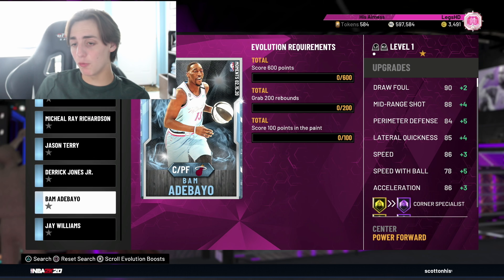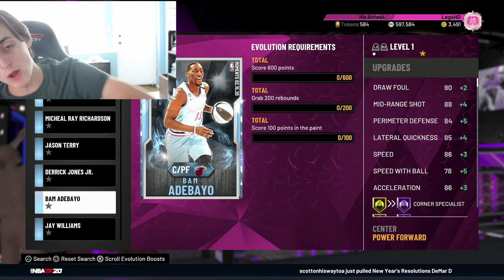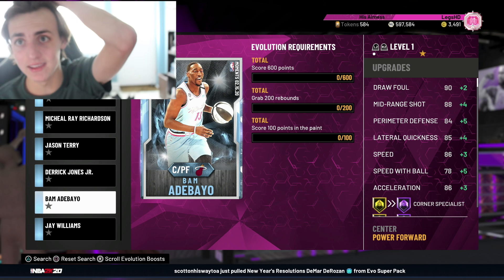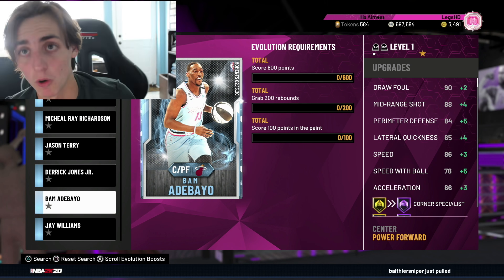The last one I'll go over is Bam Adebayo. This Bam was already an elite center in the game around All-Star Weekend, and they just made him way better with the Evolve. They updated his badges, he goes to a Pink Diamond, and he gets Hall of Fame Corner Specialist. He already has Range Extender and Quick Draw, and he just gets a bunch of new badges making him that much better. This Bam is definitely worth it.